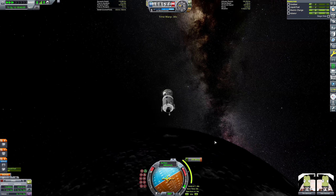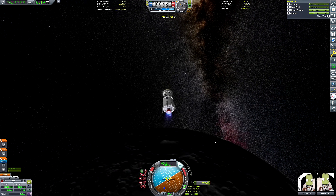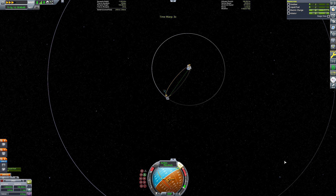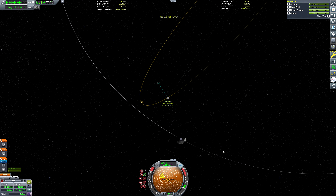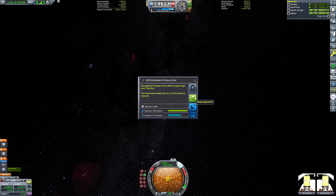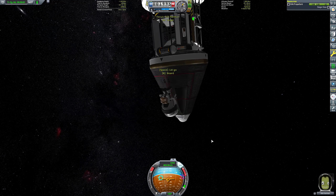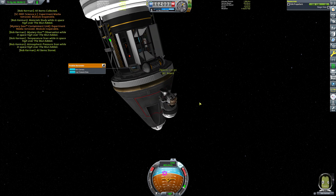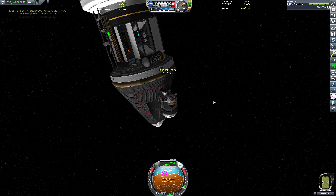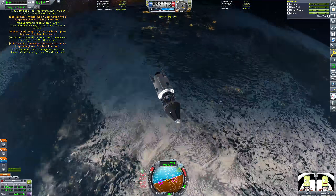And there is Kerbin — beautiful little Kerbin rise as we prepare to perform our exit burn from the Mun and get Bob Kerman and Tim Dodd Kerbin, the Everyday Kerbaldor, back down to Kerbin, which is rapidly happening now.